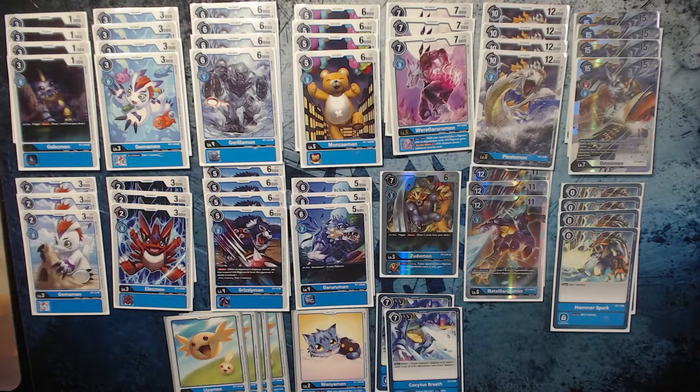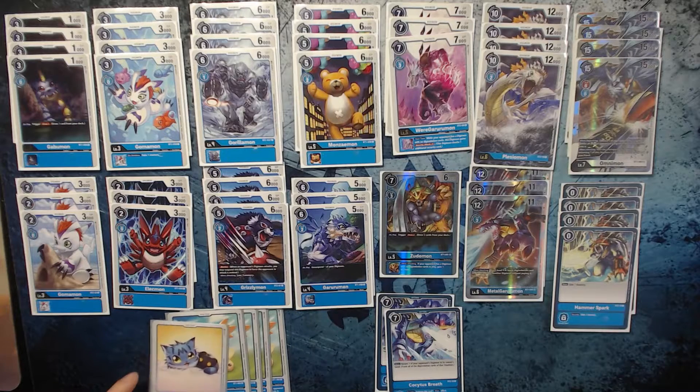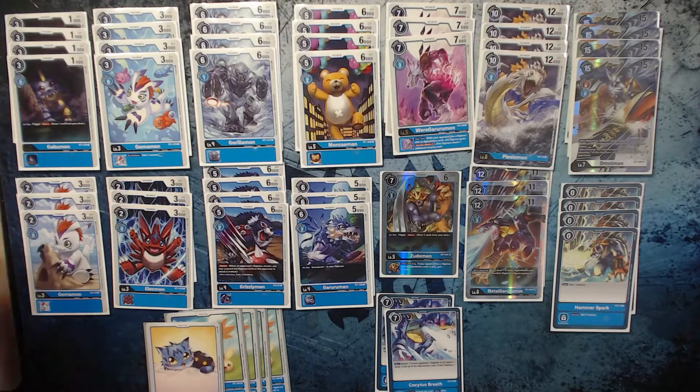This is the Blue Omni build that I brought. It starts with the basic 4 Upamon, 1 Wainemon for your eggs, and then I have 14 rookies — 4 Gabu, 4 Goma, and then a mix of 6 of the 2-cost rookies.